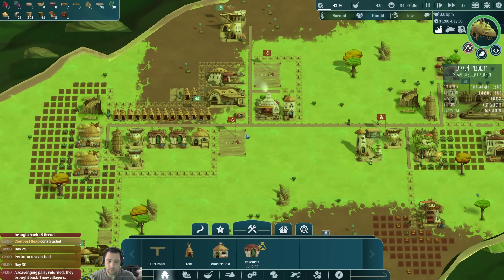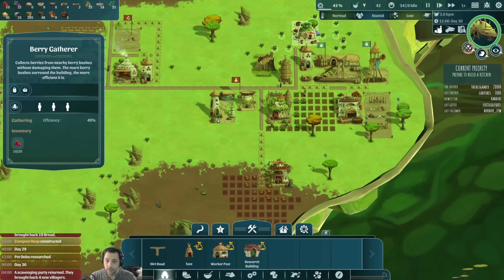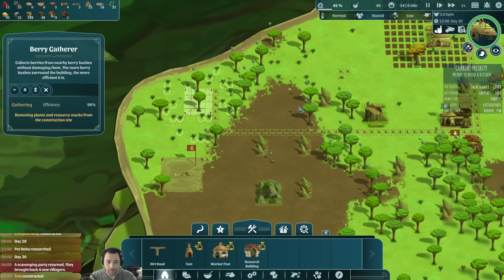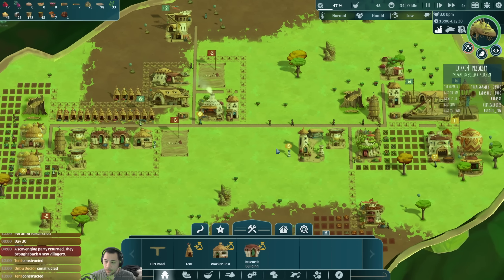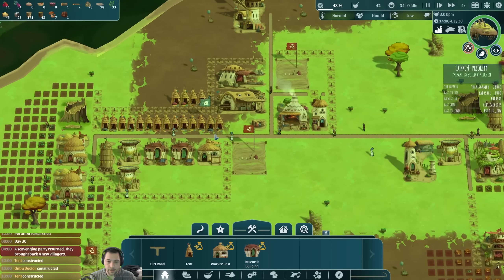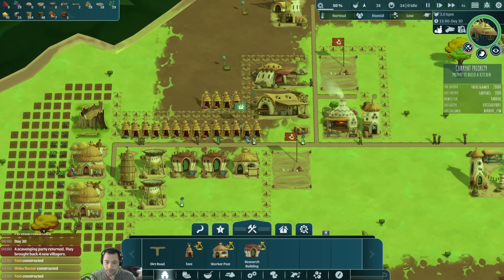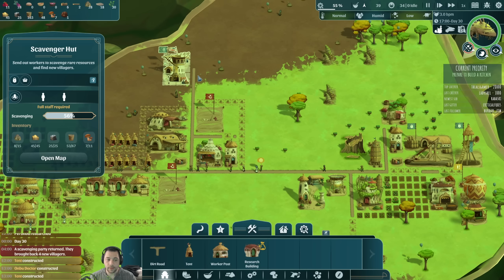Food's about even — could be better, but we're not going to starve. Once I get this berry spot it will help out a lot. There are the new tents. Let's also deconstruct this old tent as high priority because that will yield us some wood. You don't get full refunds, you get partials — so it's less efficient to constantly move things around.